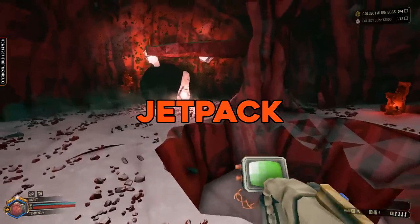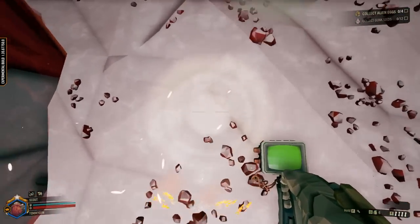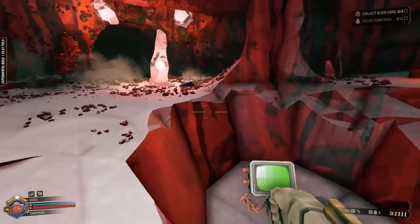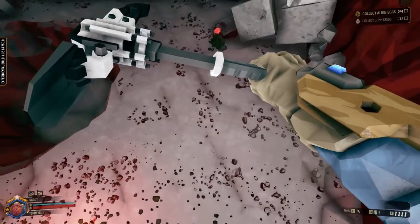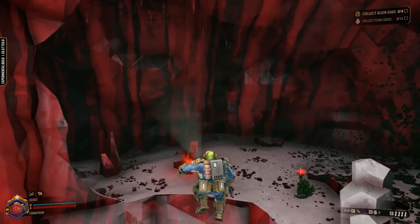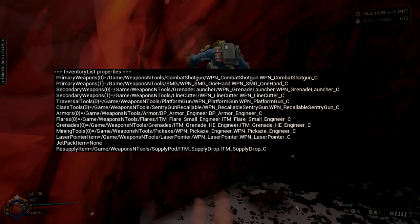Starting with the jetpack — I've mentioned this thing in the past, and now we get to see it in action. Pressing left mouse simply activates the jetpack, allowing the player to slowly fly up for a short period. The thrusters actually do come out of the back instead of the feet. It also had its own inventory slot for each class at one point.